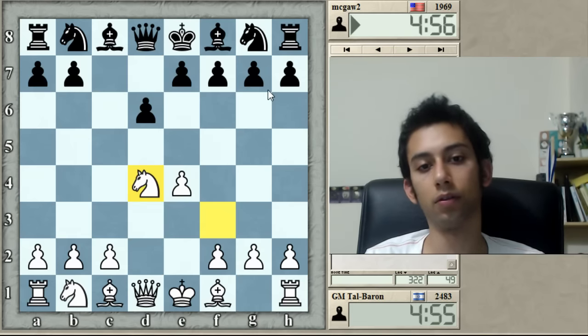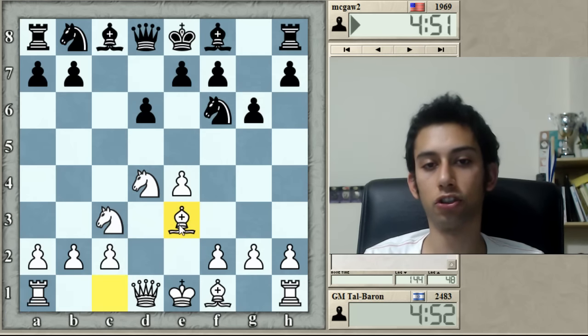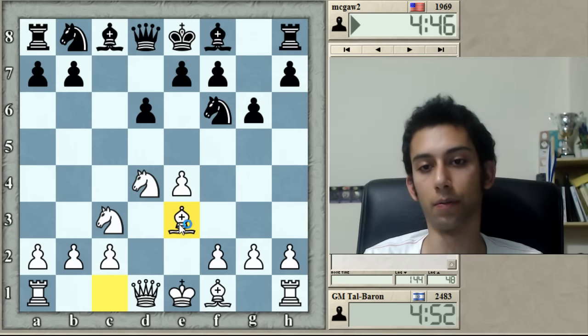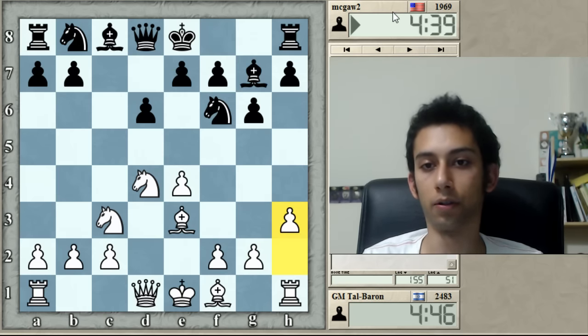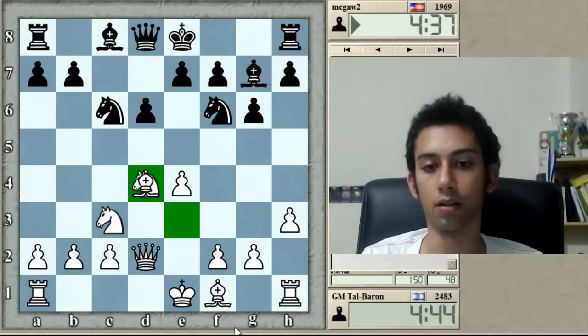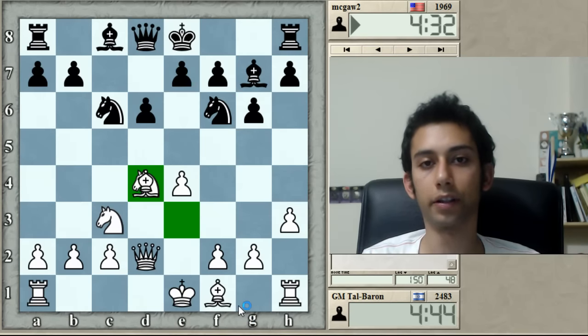We have the Sicilian Dragon — Nidor or Scheveningen? Dragon. Now I'm going to unleash one of my secret weapons. It's not a secret, of course, but I've played it many times, even on my channel, probably also in the database. It's the h3 move instead of f3. It has a lot of venom and I'm sure he hasn't heard about it based on his rating. But let's see — we might face a Dragon Expert right here.